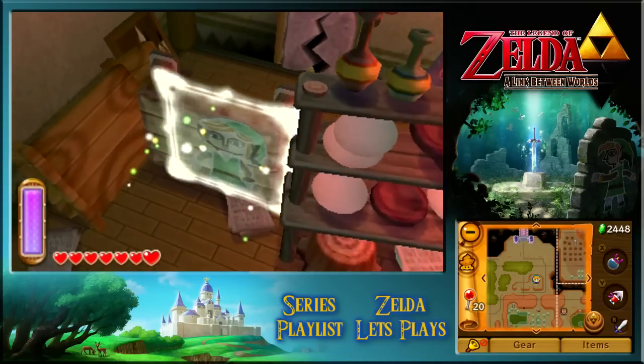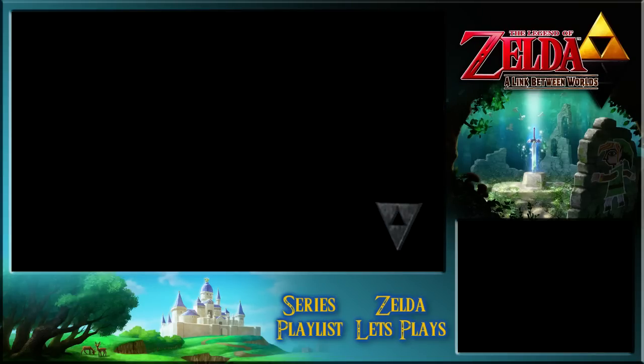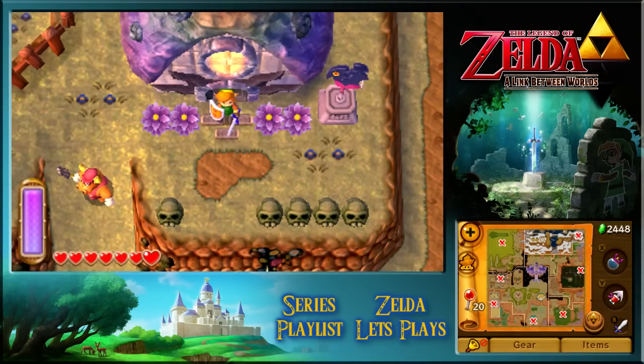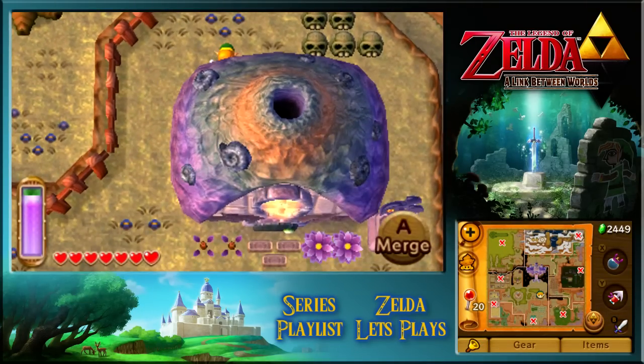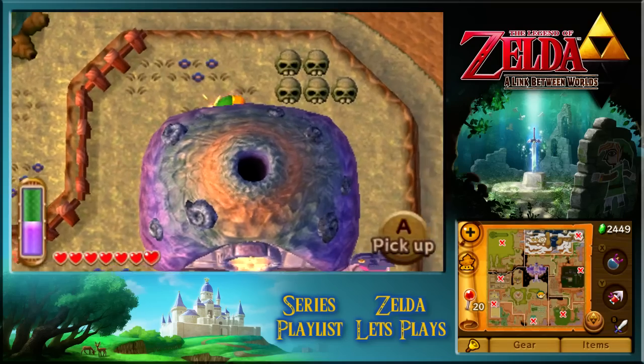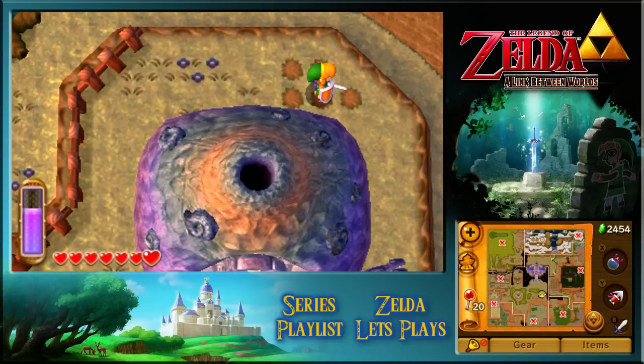There's a treasure chest here - so much to explain at the start of an episode, but the puzzle doesn't seem that hard. Let's get round there and open up the crack in the wall. We want to use the bombs, not the hookshot. Break our way through and find out what this treasure chest is.